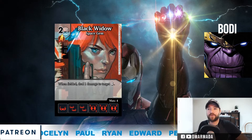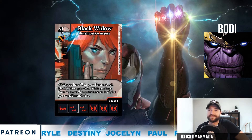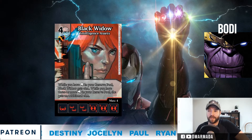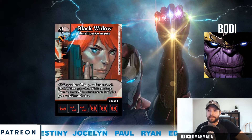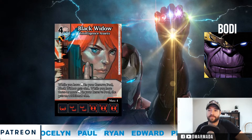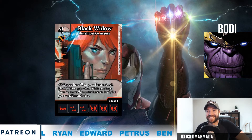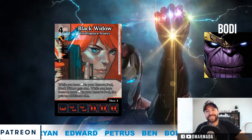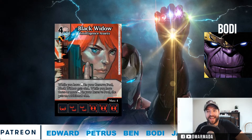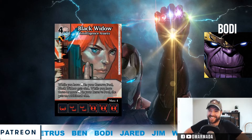Let's talk next about the super rare. Here it is — it's a four-cost with the Infinity Watch affiliation instead of Avengers, which is kind of cool. The ability is: while you have a fist in your reserve pool, Black Widow gets plus two attack; while you have three or more fists she gains an additional plus one attack. So on her top level with three fists she's a 5/3 — she's a four-cost, top-side 5/3.